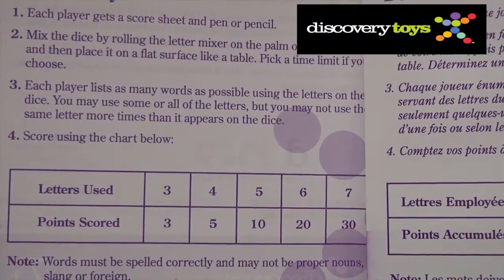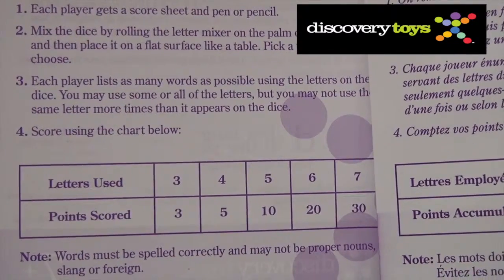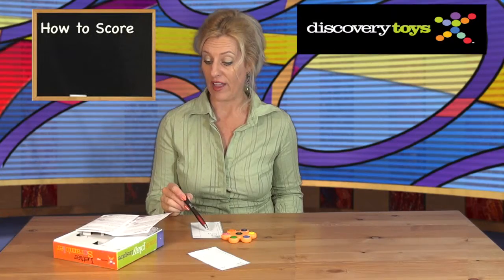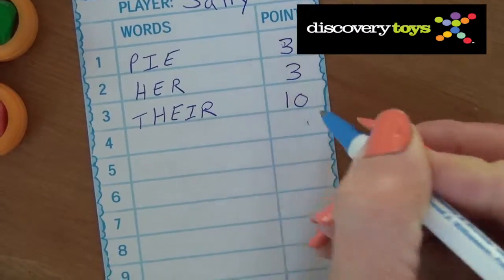The included instructions have a score sheet to tally up the scores. For a three-letter word you get three points. For a five-letter word, Sally gets ten points. Players determine the total number of rounds or a point score to reach.